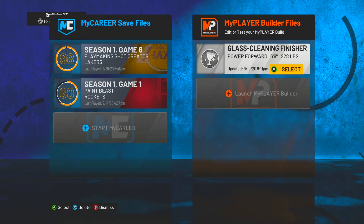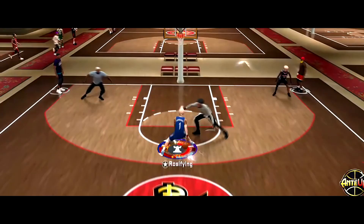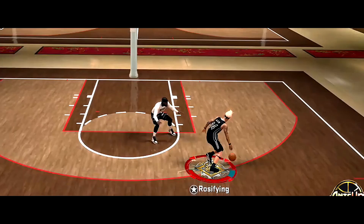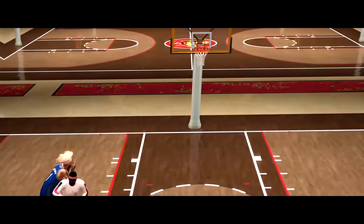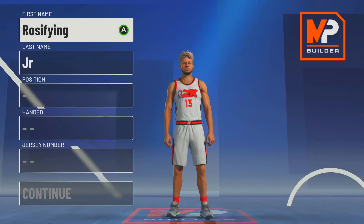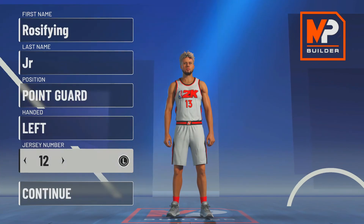Hit that like button in the next five seconds or 2K is gonna take away all your players — I wouldn't risk it. Alright, so for this build make him a point guard, left-handed or right-handed doesn't matter.